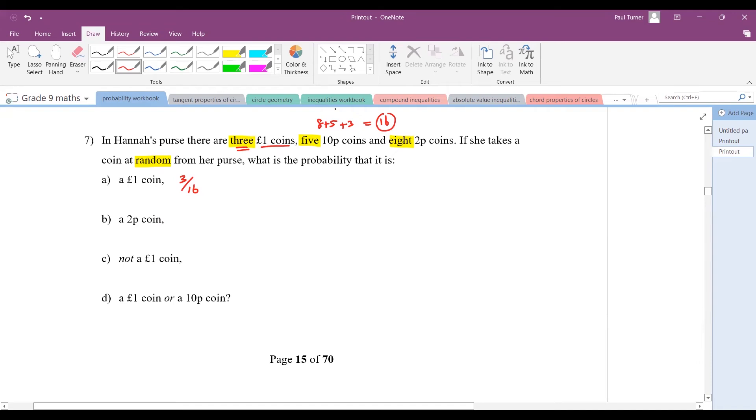For a 2p coin: there are eight 2p coins, so half of them are 2p coins — that's 8 out of 16, which simplifies to a half. For 'not a one-pound coin': that means ten-pence coins and two-pence coins, so that's five plus eight over 16 — everything that is not a one-pound coin. That gives 13 out of 16.